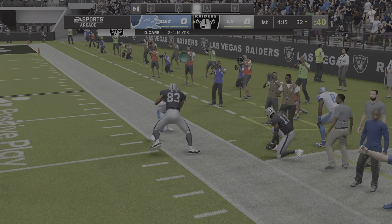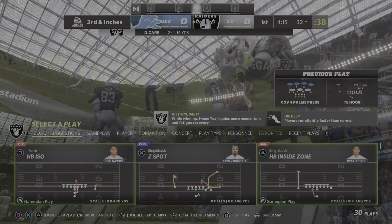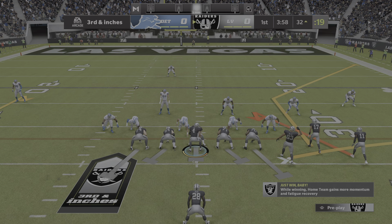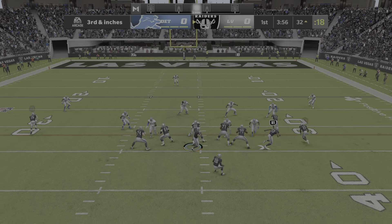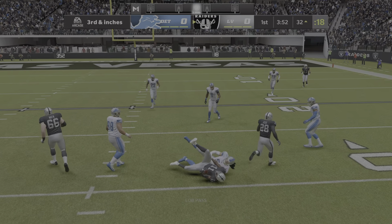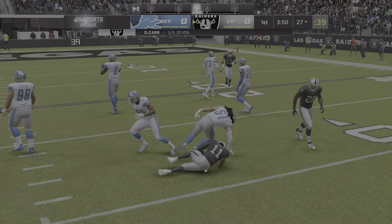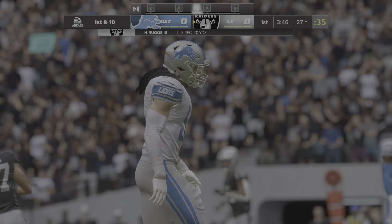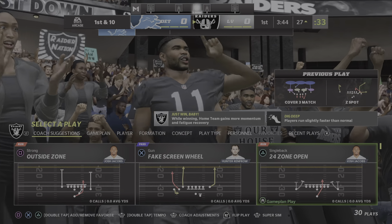Carr's throw there, complete to Ruggs, and he gets it down a yard or two shy of the 30 before he's out of bounds. Nine yards, and that leaves him just short, so it'll be third and less than a yard. Got his connection, complete to Ruggs, and he is going to have the Raiders' first down — he'll have it by plenty as they're able to keep the drive alive.